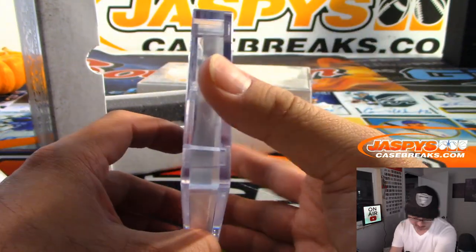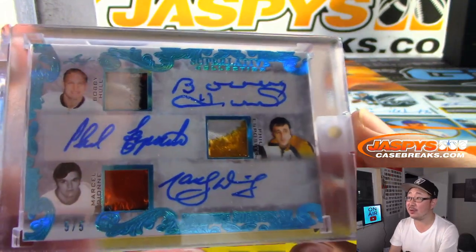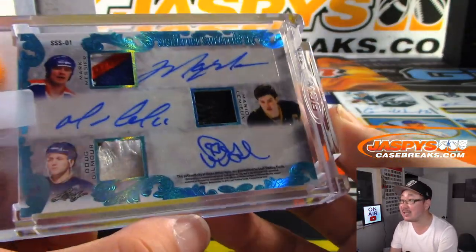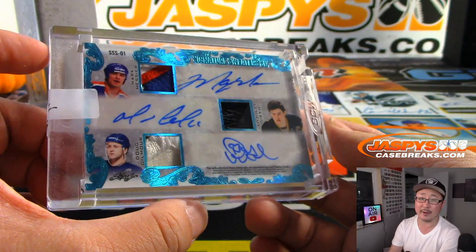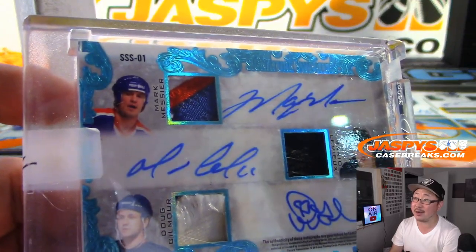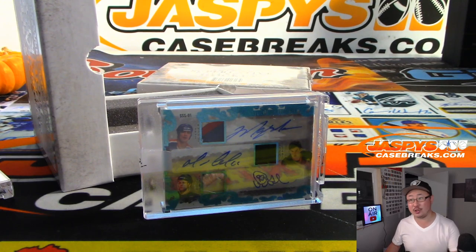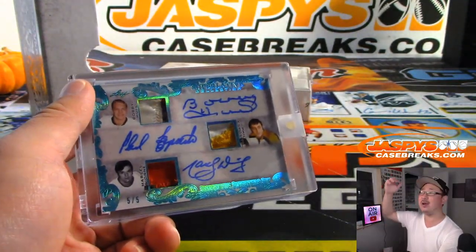We got a triple relic, triple auto on both sides — six relics, six autos, five out of five. We got Bobby Hull, Phil Esposito, Marcel Dionne. And on the other side, Marc Messier, Mario Lemieux, and Doug Gilmour. That is amazing. That is SSS-01 and SSS-01 is also for Frank. All aboard!